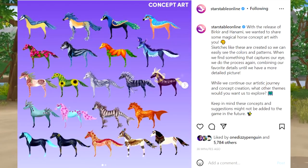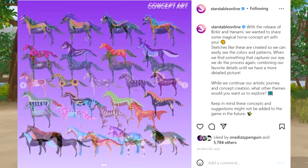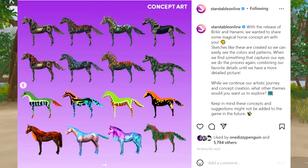Sketches like these are created so we can easily see the colors and patterns. When we find something that captures our eye, we do the process again, combining our favorite details until we have a more detailed picture. Will we continue our artistic journey — what other themes would you want us to explore? Keep in mind that these concepts might not be added to the game in the future.